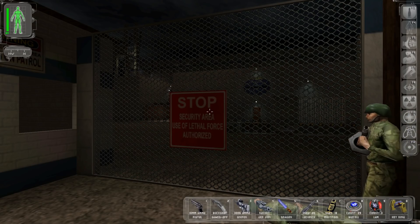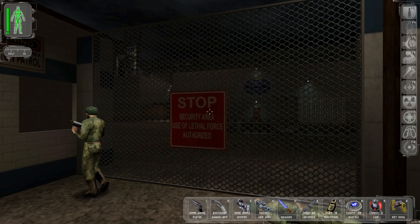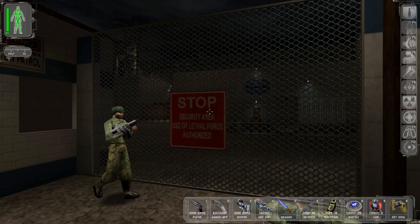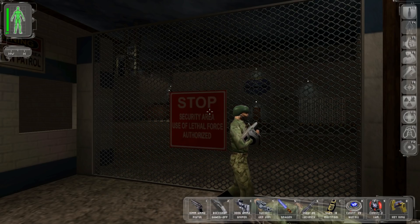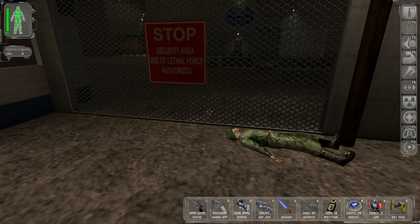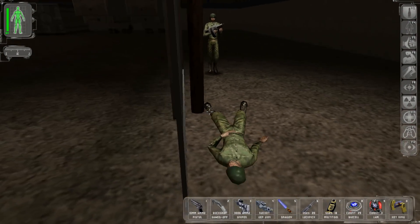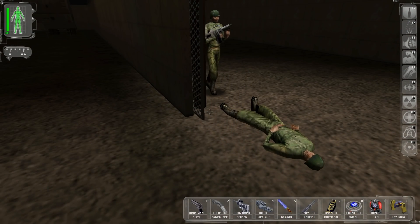Welcome back, folks, to Let's Replay Deus Ex! When last we left off, we have a super freighter to scuttle, and we shouldn't delay in doing so. Every minute we wait is another minute that MJ-12 has to prepare for infecting the United States with the Great Death. But we need to be very careful as we proceed, as the people in here are very heavily armed.